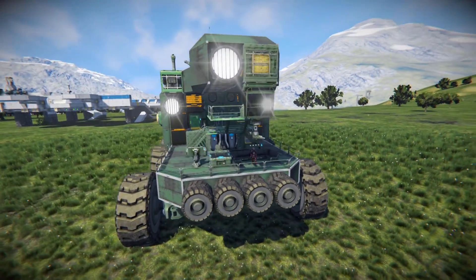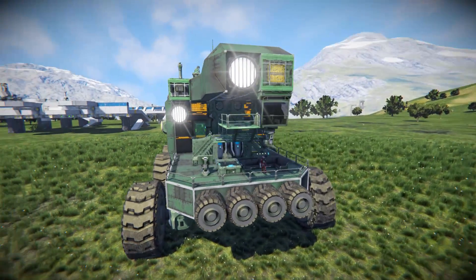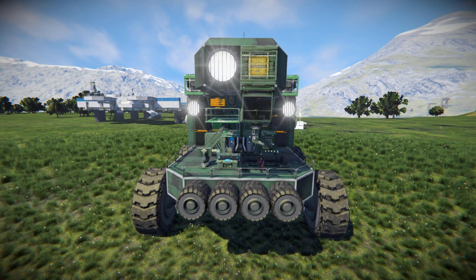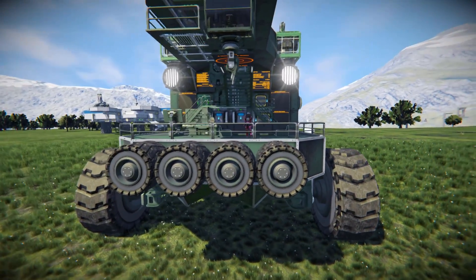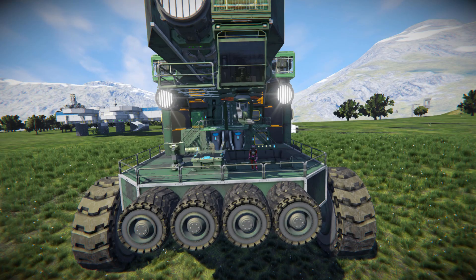We're going to start by taking a look around the outside, then drive this around to see what it can do, and launch it off a cliff to see how well it handles that. Coming around to the very front, we've got our industrial cockpit which sits at the very top of the catwalk, with an interior turret just below it. Down at the bottom we've got some tyres acting as a small bumper, so if you were to crash into a tree it shouldn't do too much damage.